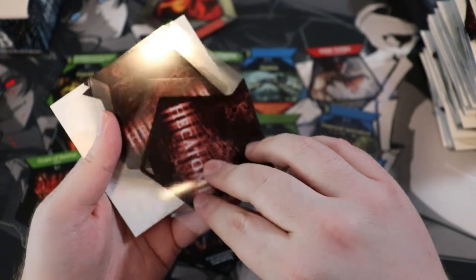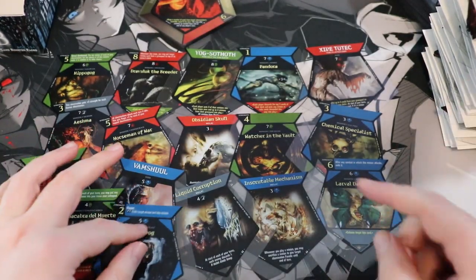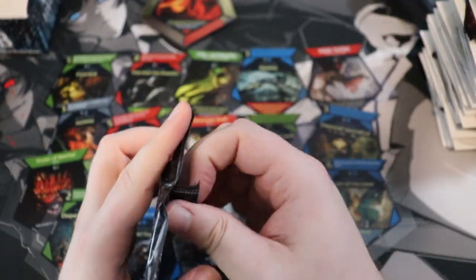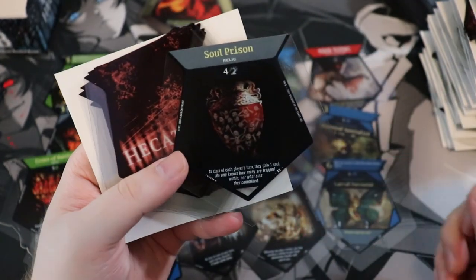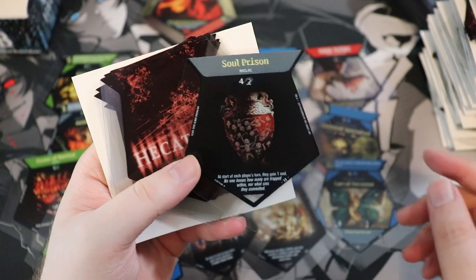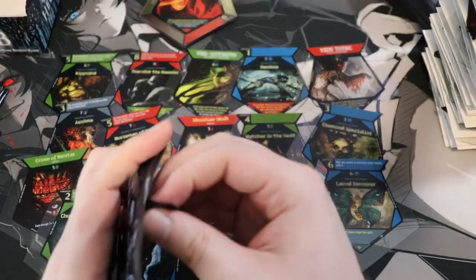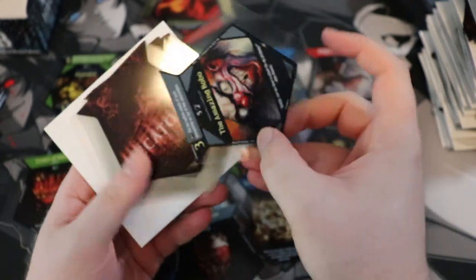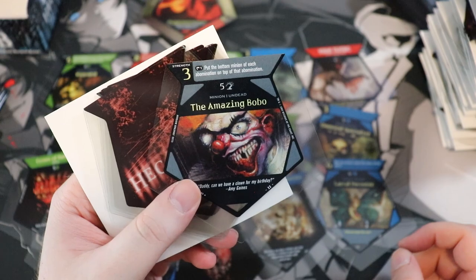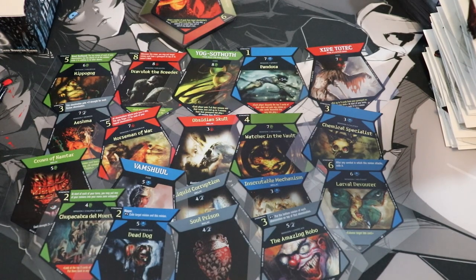How much more chupacabra can you get? We got a dead dog — that's crossing a line. You can have the heads on the tables and the guts and the hip-hogs, but don't bring the dead dogs in here. We have Soul Prison — that looks really cool. Some really cool striking dark visuals in this game.